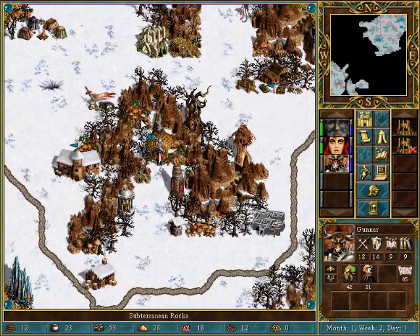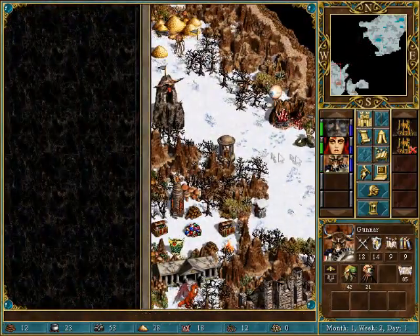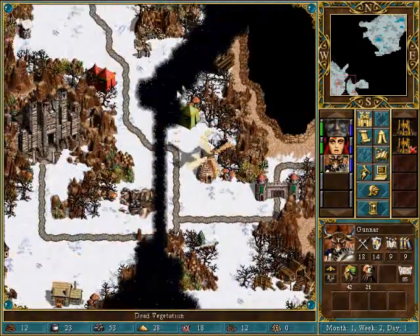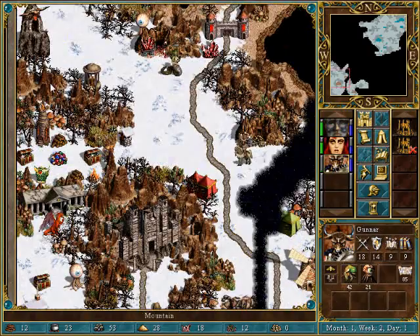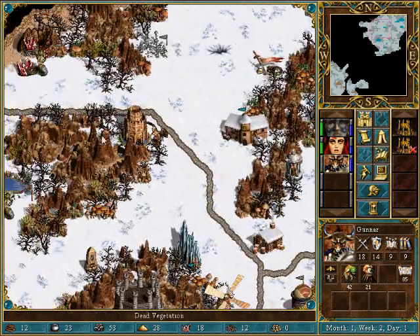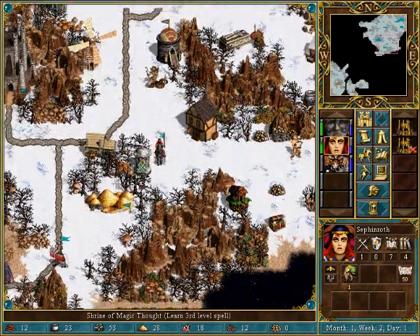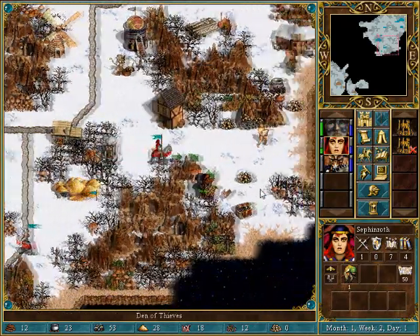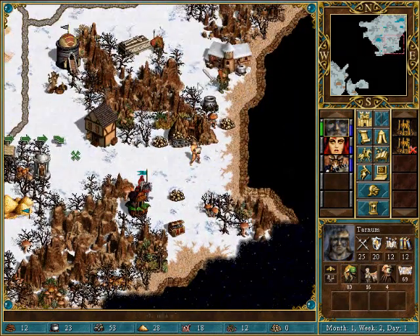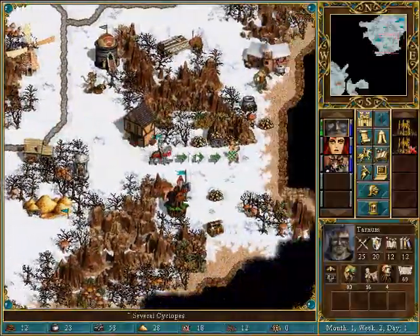Look at all these border guard tents — they're kind of annoying. So they can already get through, but I'm going to have to find these stupid tents. Earthquake. Goldmine — we need to get that now. Hello, Cyclopses.